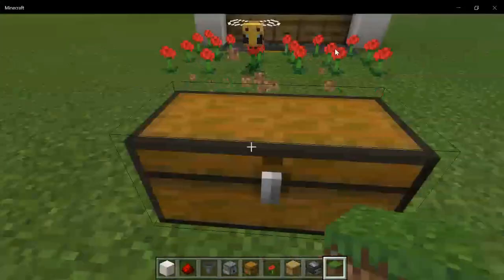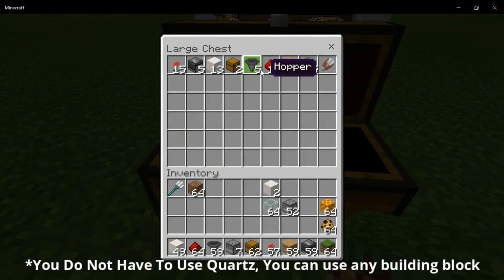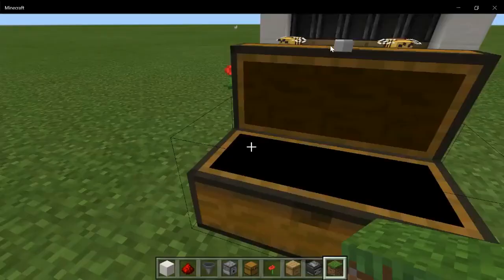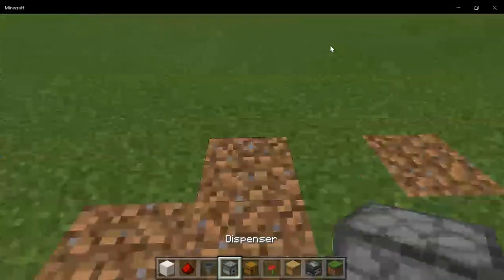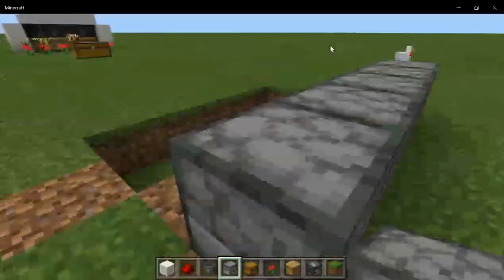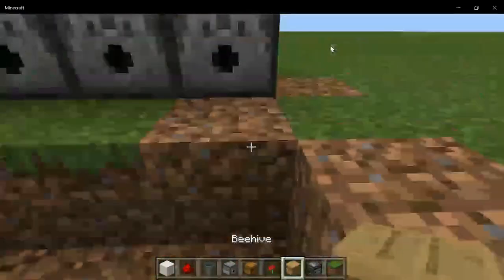The materials you need are going to be 15 poppies, five observers, 13 smooth course blocks, two chests, five hoppers, ten redstone, five beehives, five dispensers, and some shears to place in the dispensers. First, you will want to dig out a five by two area, go one block behind that area, and place in the dispensers. Remember to place shears in all of the dispensers, or bottles if you want to get honey bottles.